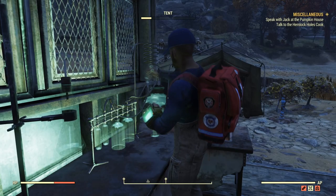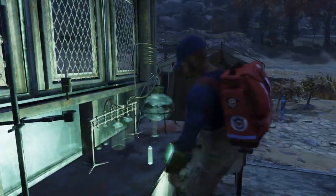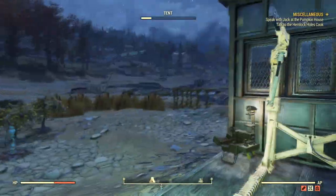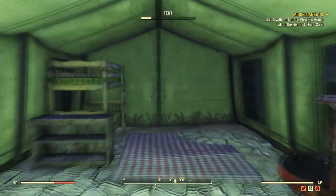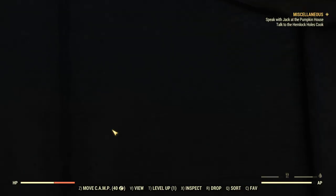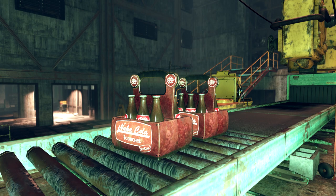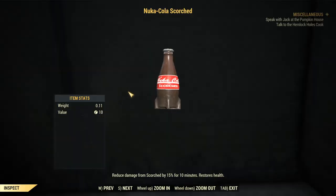I'll show you a picture of what it looks like during the mission — it's a little bit of a spoiler but not a big deal. Once you have two crates of Nuka Scorched, you have to give them to the two factions: the people at the Foundation and the people at the Crater. Once you do that, you should have unlocked the recipe for Nuka Cola Scorched.